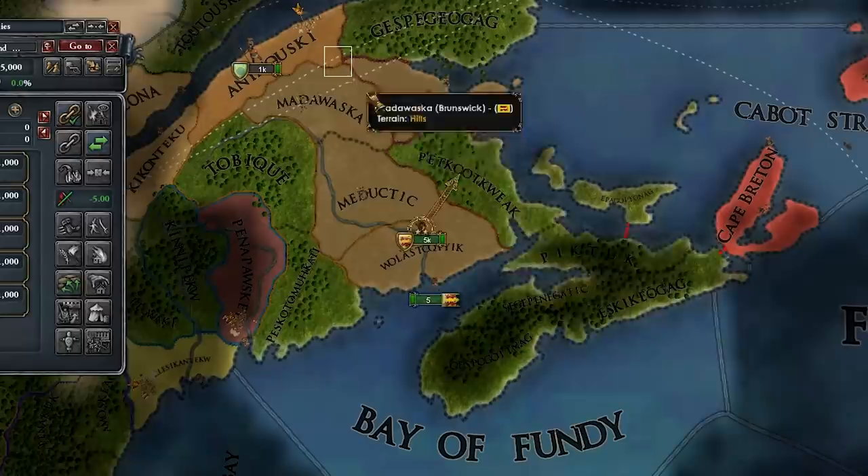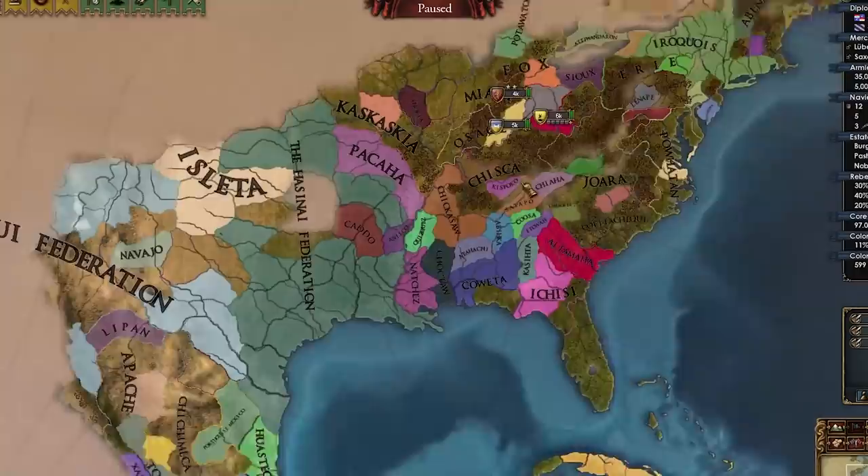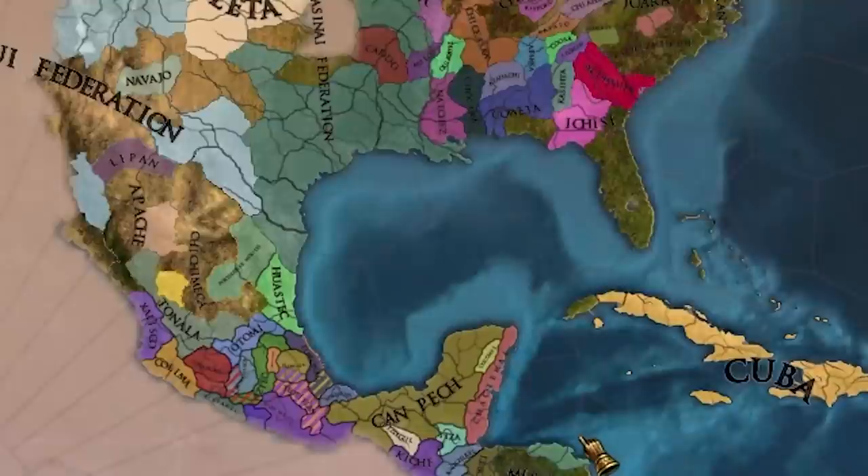This new colony just finished up — let's send them to the final one in this region right here in order to establish New Brunswick. Then we're going to form Hanover, and then we're off to New Hanover. I'm noticing some big nations in North America too. Look at Huron, Iroquois, this Asinai Federation — pretty nice. These guys are huge too — the Yaqui Federation. Awesome.